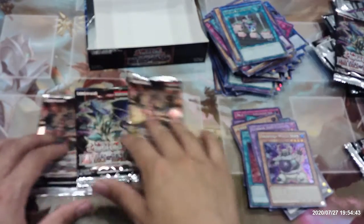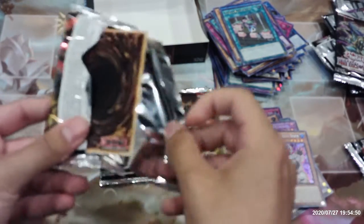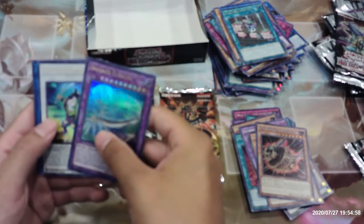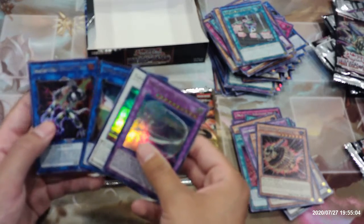Three packs left. Powered Crawler, Invoked Elysium, Goyo Defender, Appliancer Dryer Drake, and another Sunlight Wolf.